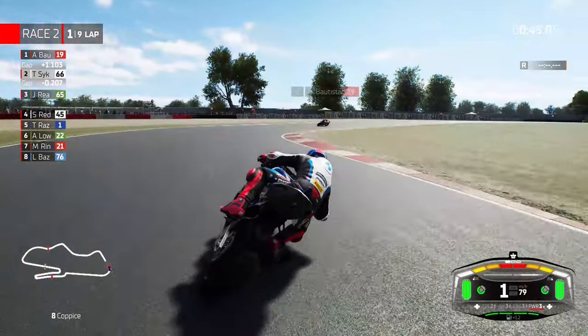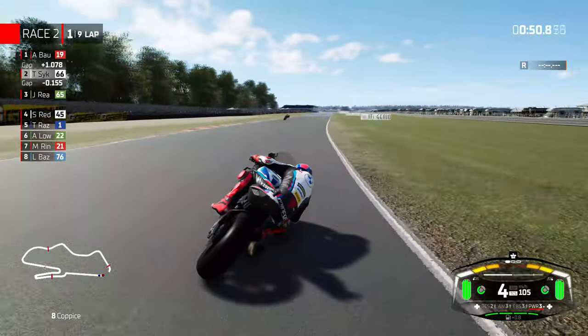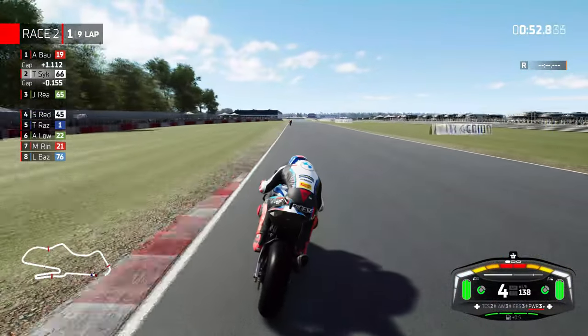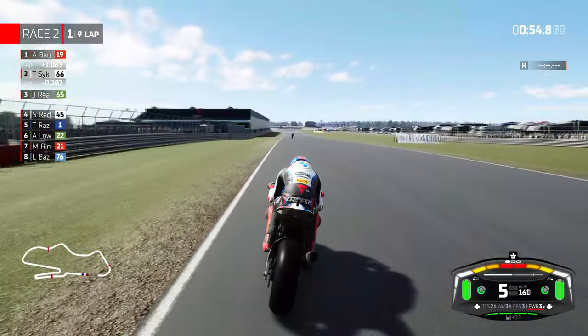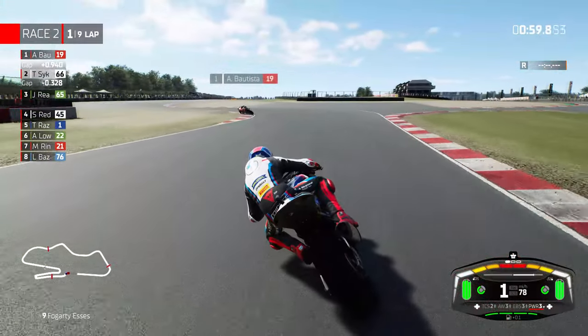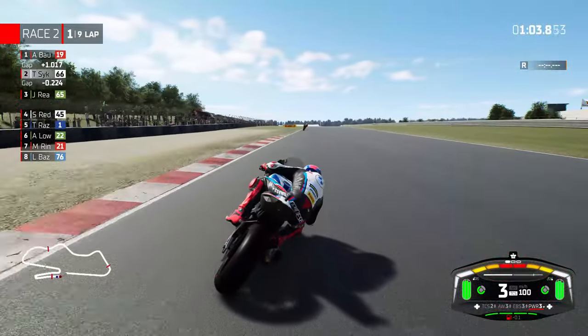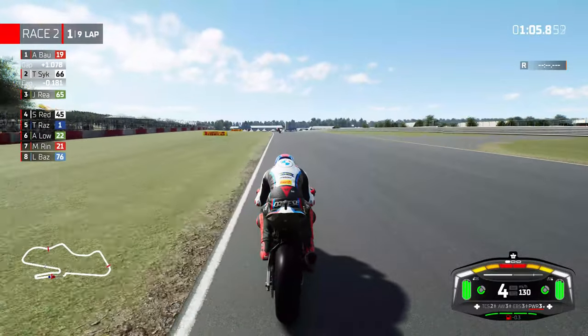Starting in second place is of course where Tommy Sykes started in last year's race, so to give it a chance here in Race 2, I do hope we can replicate it. And it does look really good — it does look like Tom Sykes. You've got the name in the top left corner, his number, his helmet, and Dionisi leathers which he wears anyway. So I'm pretty happy with this.